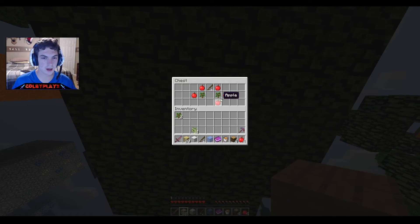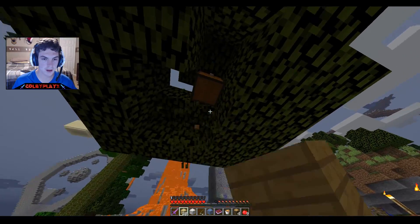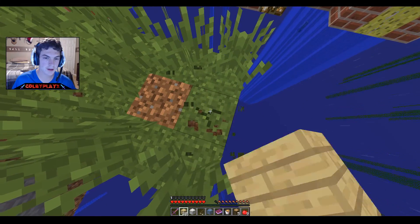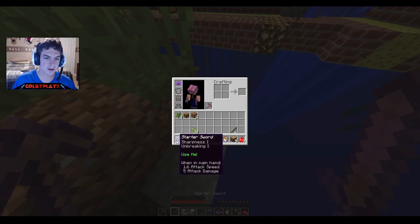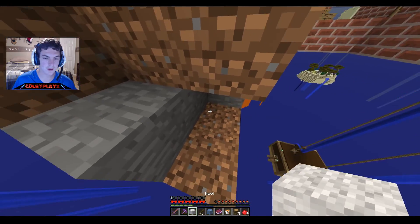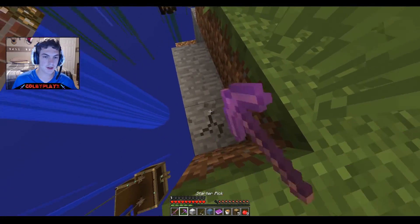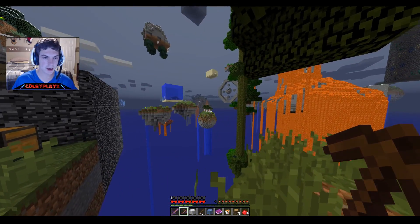We got another chest — hopefully some armor. We got a pickaxe, that's good, and another fishing rod. I think we can get some minerals from down here — there's coal and stone. Should probably start collecting some of these. I'm just going to make a little staircase and get some of these materials. I'm just going to mine the dirt. We're just going to build a house this episode because I don't know if we should really go explore another island — it could take a while.